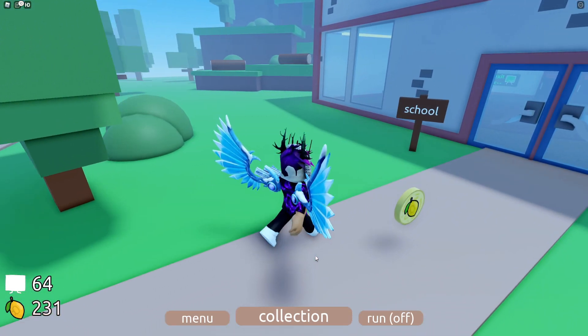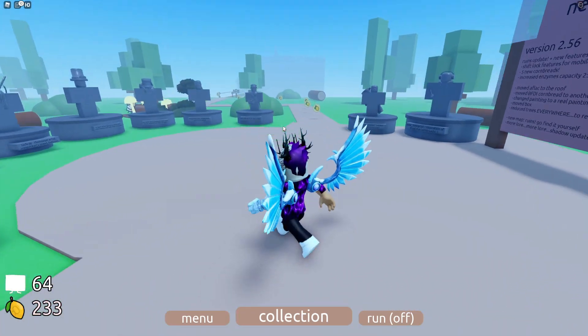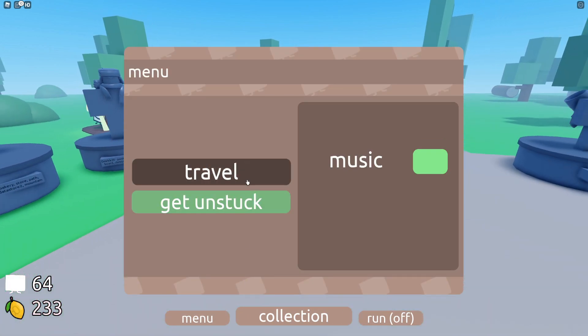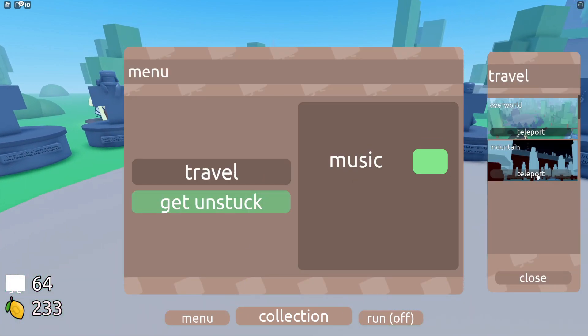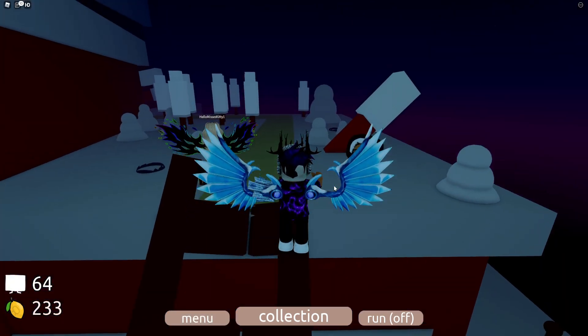Anyway, let's go ahead and get into this video. In order to get this Pear Cornbread, you actually need to go ahead and go to the mountain. If you guys haven't already gone there, you can simply go across that bridge. If you have unlocked it, go ahead and click on Travel and teleport to the mountain. Once you are at the mountain, simply go up here.